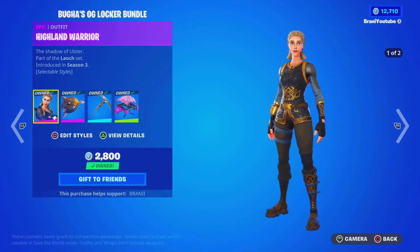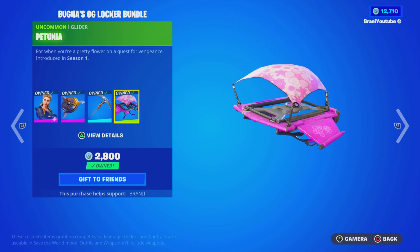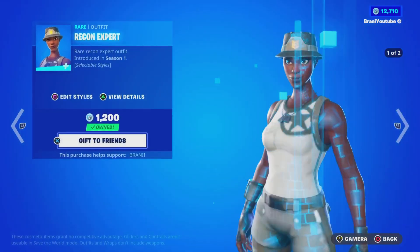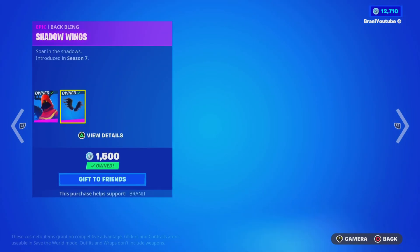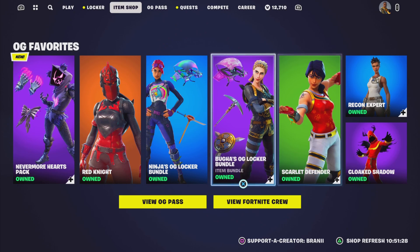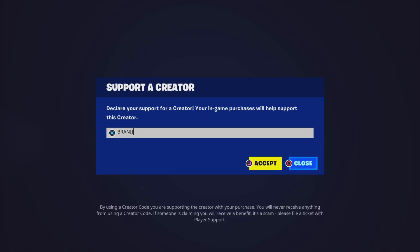Over here, we also have a brand new Booga's Locker Bundle — this is the skin he used to wear before his Icon series, with the back bling, pickaxe, and glider. But since we already own it all, we can't get it again. Scarlet Defender's back as well — this reminds me of Lucky Landings POI. Recon Expert is back too — it used to be rare. And then we have the Cloak Shadow skin and OG Battle Pass stars at the bottom. I think I might wait to purchase. Let me know what y'all think — we'll be gifting the Battle Pass. Use code brand new twice, hashtag partner.